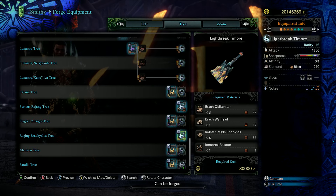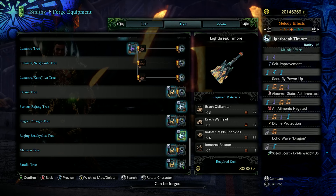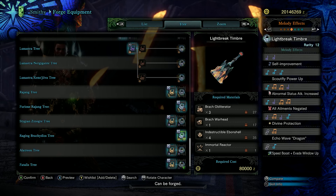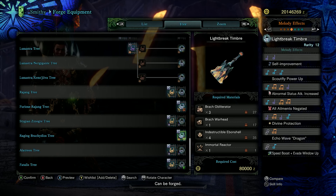The Raging Brachydios Light Break Timbre. Great raw with a sliver of purple sharpness then a chunk of white, neutral affinity, a great amount of blast status elemental, and a level four and level three gem slot. Effectively the super version of the Teostra hunting horn. Melodies include scout fly power up, abnormal status attack increased — super good with blast — all ailments negated, a very powerful defensive buff, divine protection which is just insane, with echo wave dragon and speed boost plus evade window up as well. Bring this along to a raging Brachydios fight and you and your teammates don't need to worry about getting blast status ailment at all.